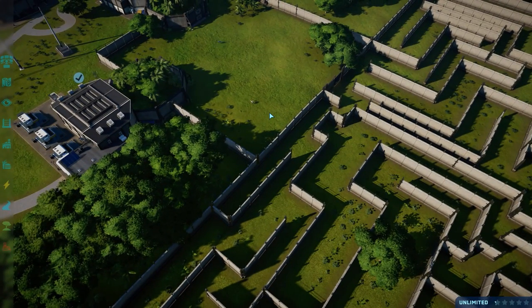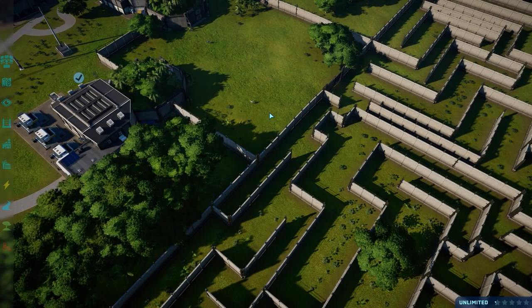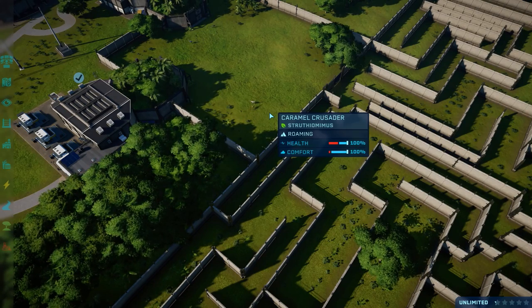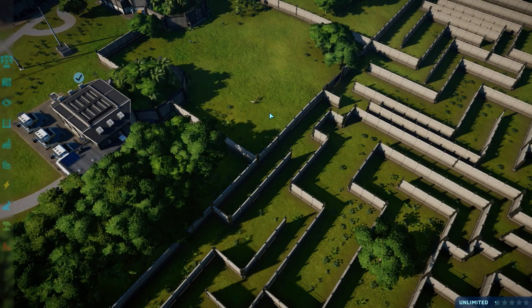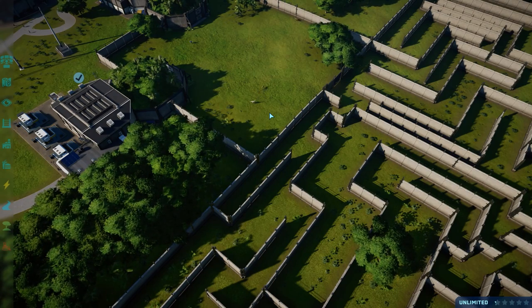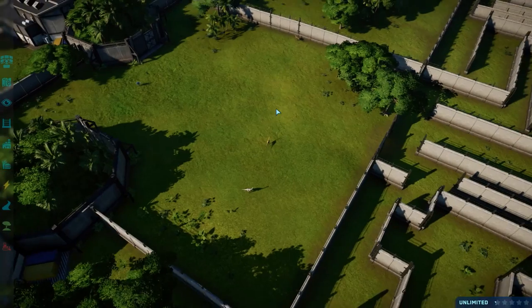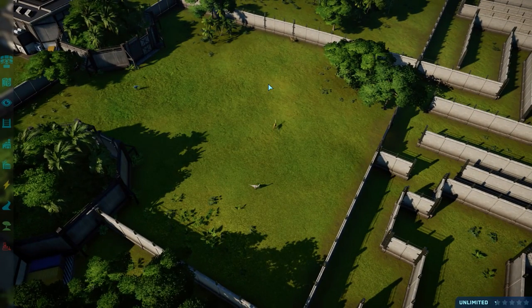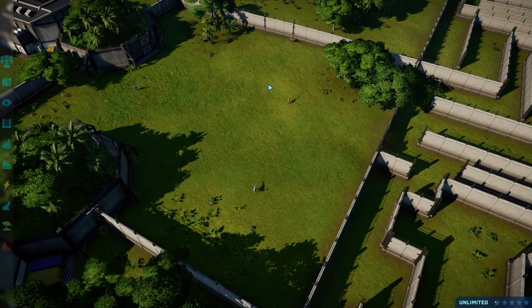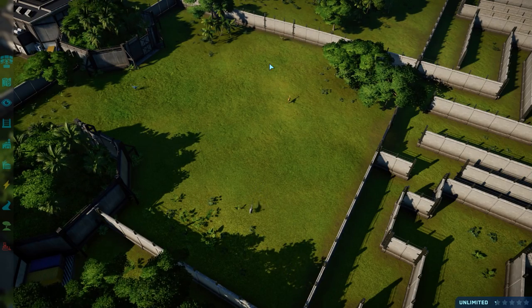We have five different Struthiomimus. Now to quickly explain — I did try this with other dinosaurs, but the Struthiomimus was so obnoxiously fast compared to the others, and there was a very clear divide between the speeds of the dinosaurs, that I thought it might be more fun to just go for the Struthiomimus. I want to know which one of these five you're going to vote for — place your bets down below, no cheating. I will know somehow; I'll become psychic and I'll find out.